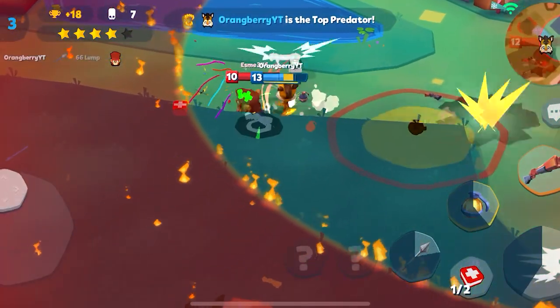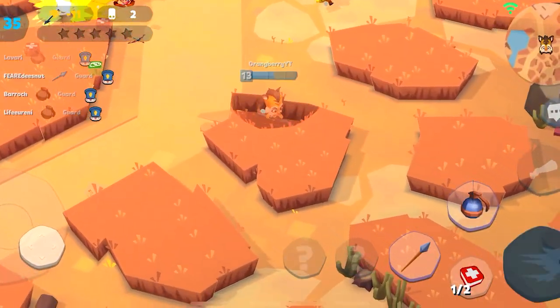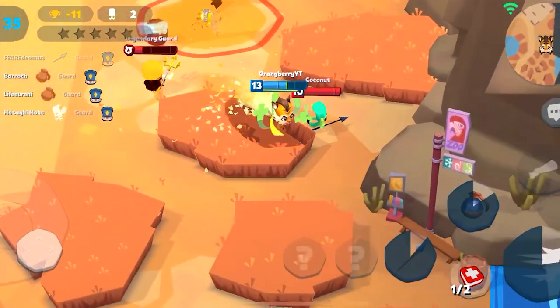To play Jade properly, you're going to have to know how to utilize her passive and active. Her passive allows her to get some kitty cat claw scratches on her enemies — an extra fort attack basically — and you'll also get to do her active, which gets her boosted speed.